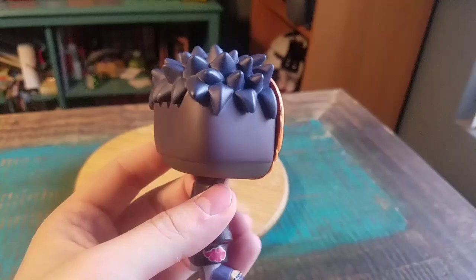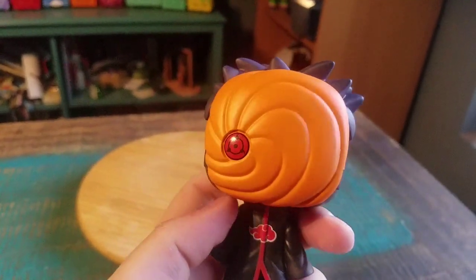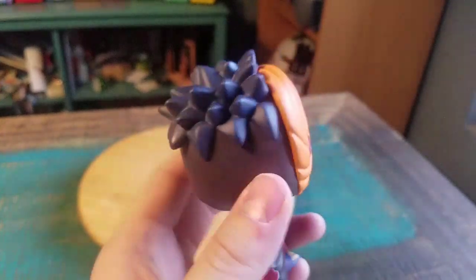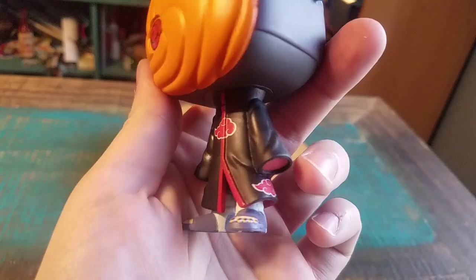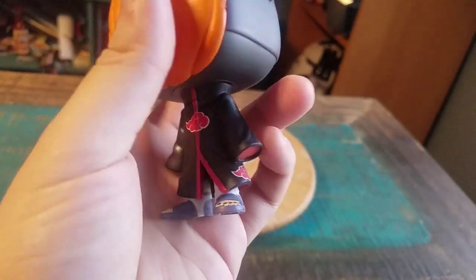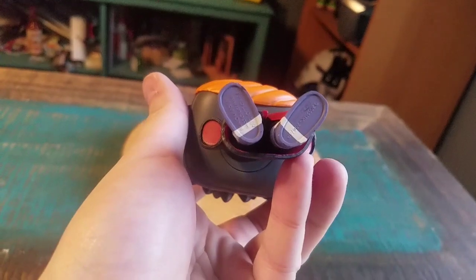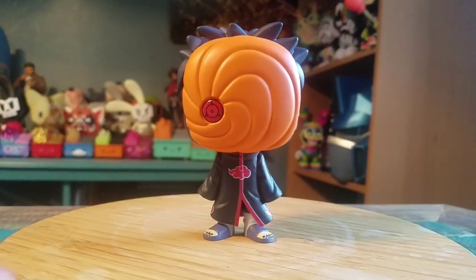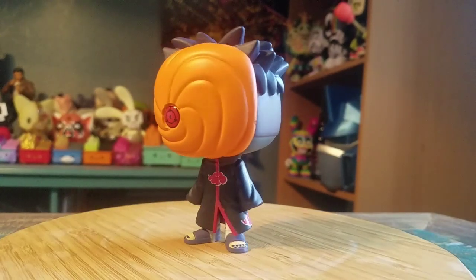It looks very badass even if it is just a basic repaint. You got the little orange mask, and you can see the Sharingan going on for the one eye, his hair popping up in between those other masks, the Akatsuki robe, no hands the way that Obito was — he's got those little shoes with the nails painted and all the Funko logos on the bottom there. Throwing it up like this to see them in all their forms of lighting — they're super super cool.